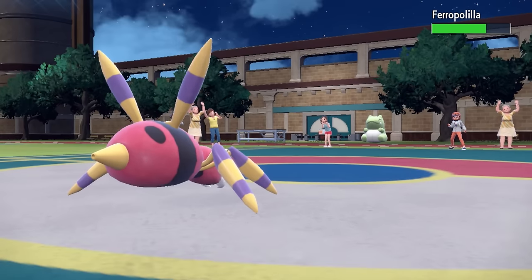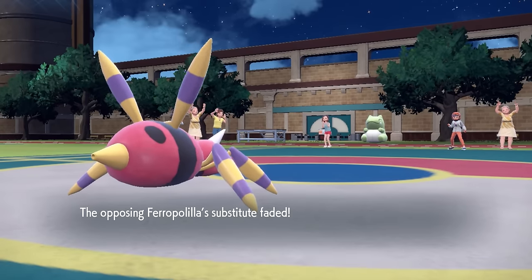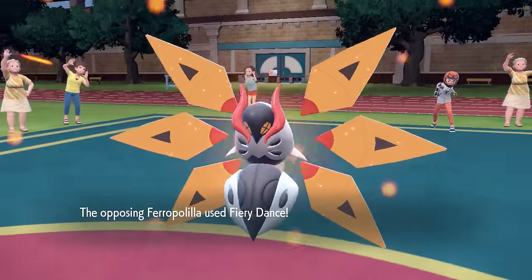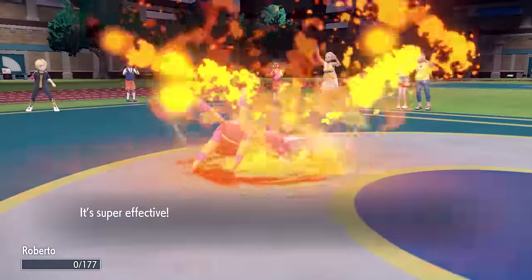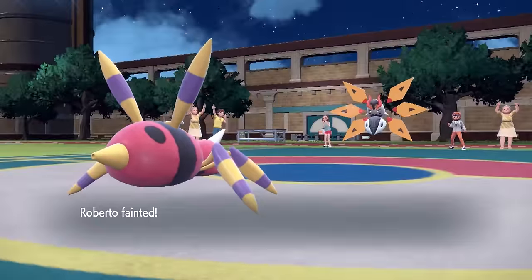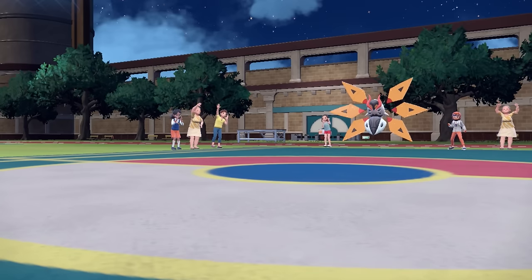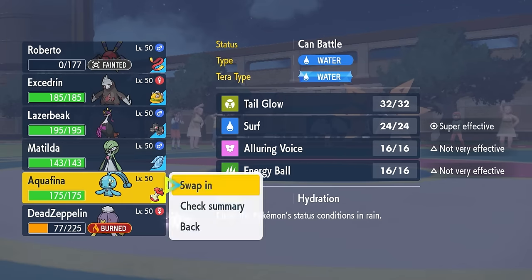I definitely need to get rid of this Substitute, because an Iron Moth behind a sub is very scary. I can Sucker Punch that Bean Bag on out of here, and now they can just go for that Fiery Dance. Turns out with that Special Attack Boost, yeah, that definitely is gonna take out the Spider. It ended up working out pretty nice for me, because I was able to set up my Sticky Web, which is gonna enable a lot of my team to win some Speed Wars.